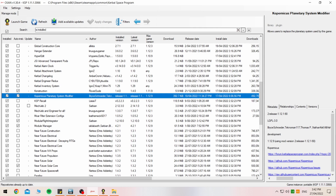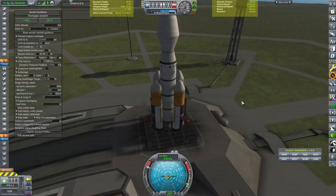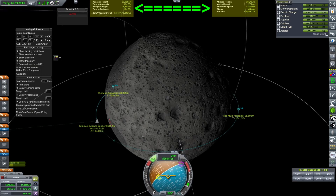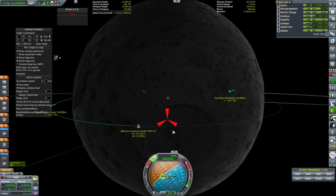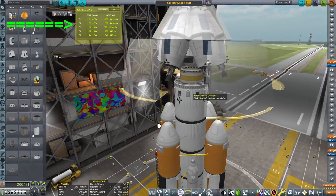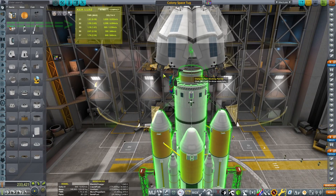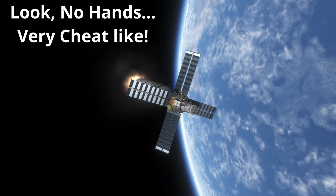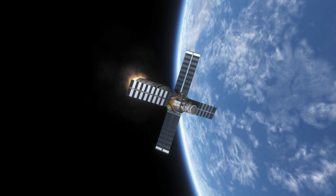Copernicus itself is a dependency of the AVP, as I was talking about before — it does change the texture of the galaxy and the stars in the background when you go to the map view, etc. MechJeb and Engineer for All I will be using for the fact that it gives you the delta-v configs and all the values you need to see up in the top middle of your screen. It also allows me to save one or two parts per rocket, as everything will already be included in every rocket or plane I build.